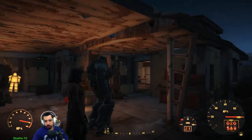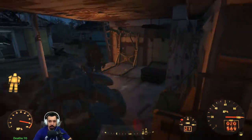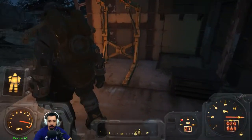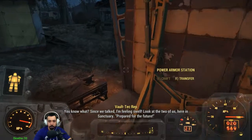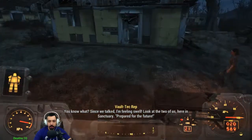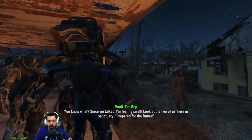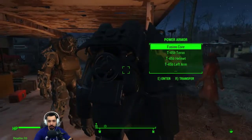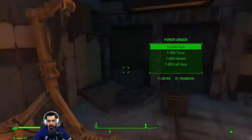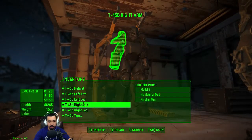Then we'll go get that power armor in South Boston - that military base thing - and we'll use that. Look at the two of us here in Sanctuary. I really gotta make like a freaking warehouse so I can store all my power armors in there.